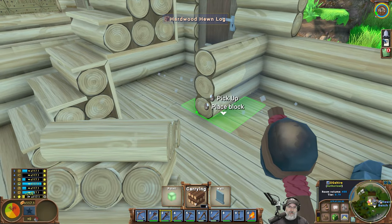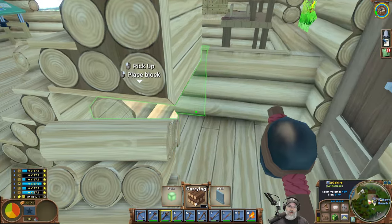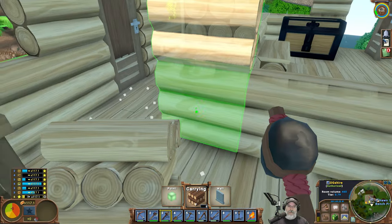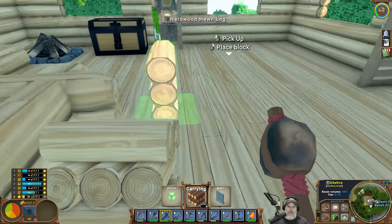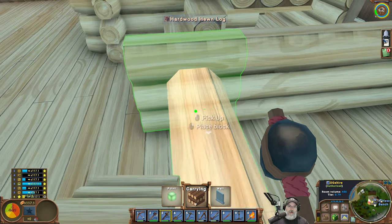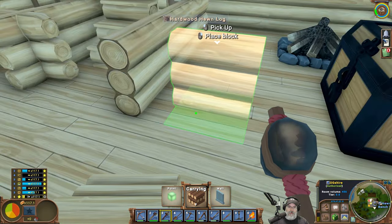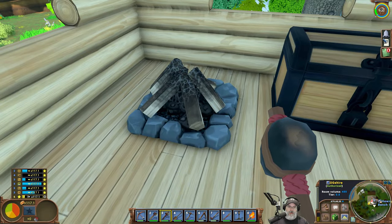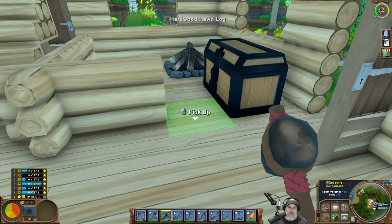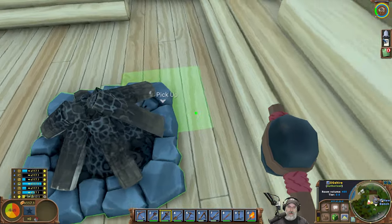Let's do the same thing over here. Should we just not have a door here at all? No, we can — let's just pick this back up. Go there and there and there. We're going to have to move our chest somewhere else. Maybe we move the chest over here and this could be like the storage room — unless we can put the chest in that area, it'd be kind of weird though.